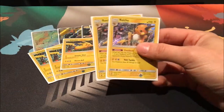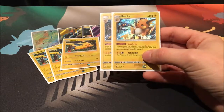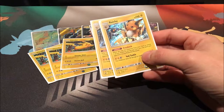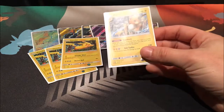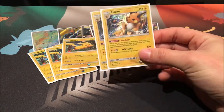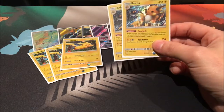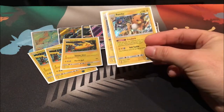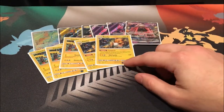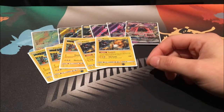We also run two copies of Raichu with the Evo Shock ability — this is our stalling strategy. Sometimes you just can't get the energy you need for a Koko and need to stall a turn or two. Evo Shock is fantastic; paralysis is probably one of the best effects you can give, and being able to guarantee paralysis every turn is just fantastic. We do run Evolution Spray to keep those Evo Shocks going. Three energy for 130 isn't too bad either.